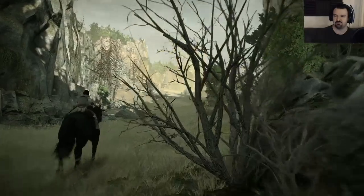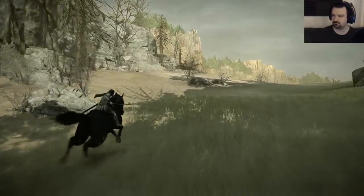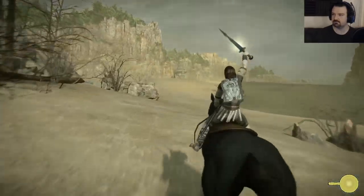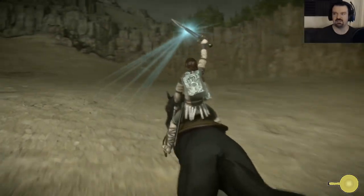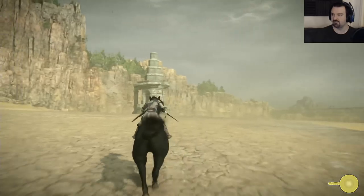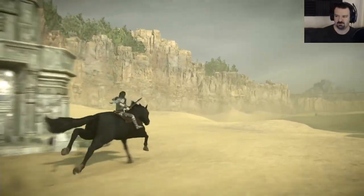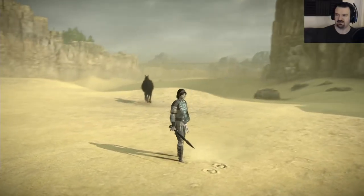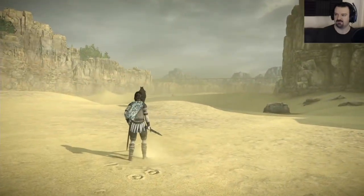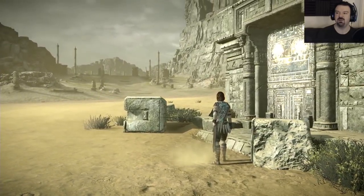There's another temple straight ahead over here, to the left. Let's get to this temple. I believe this might be the area — this is the sand area where you fight the sand snake or whatever. Actually, I think this is the Leviathan fight, now that I'm thinking about it. I think this is the Leviathan fight. Anyway, let's do this — and then we head that way, up there.